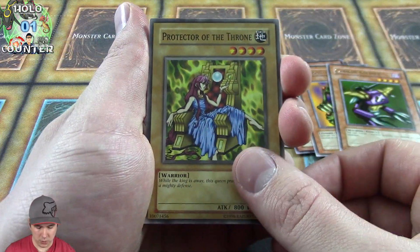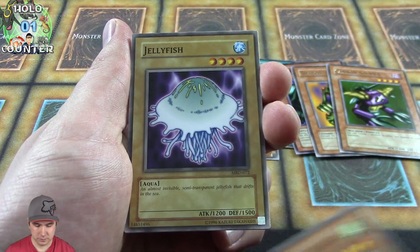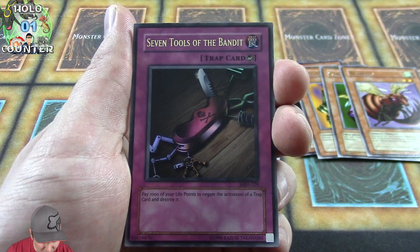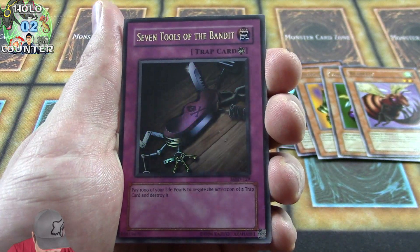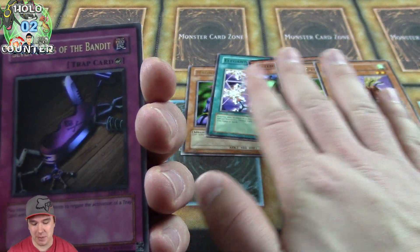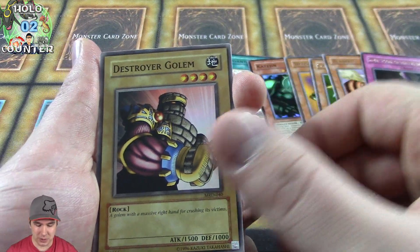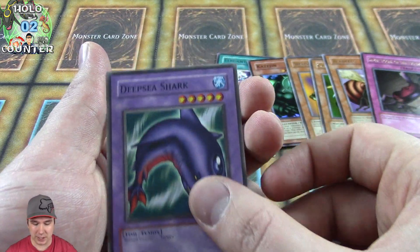Protector of the Throne, Skull Knight, Jellyfish. Oh, a Bladefly! That's awesome. We pulled an Ultra — Seven Tools of the Bandit. That's amazing. It's a really, really good card. It's kind of funny — it's the second set to ever be made, and this is one of those cards you always see played from time to time. Especially in the Blackwing format, to be able to stop those Icarus attacks — that card skyrocketed in price.